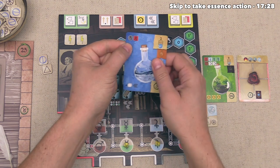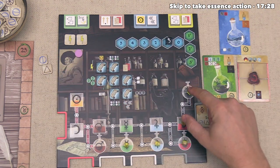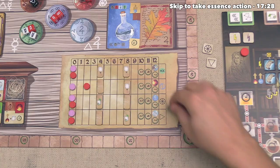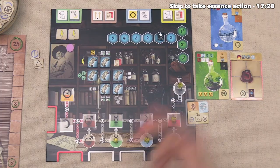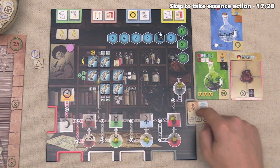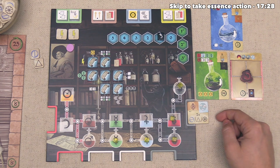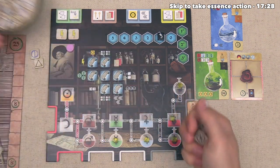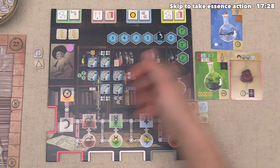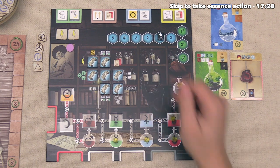So let's come back over here and spend this ether for that transmutation. The requirements to complete this experiment are a single raw lead and one refined copper, and at this point we do indeed have that. So all that we need to actually complete this experiment is two steps up on that water track — and that ether we just spent is going to get us one step up. Coming back to our board, the last thing we can do is activate our artifact because we did a transmutation down the associated path. This artifact says we can take two salt, two sulfur, or two ether essences — let's go ahead and take ether, since we don't currently have any more and we know we want to go up once more on the water mastery track. That is going to exhaust this artifact, and our main action is done.